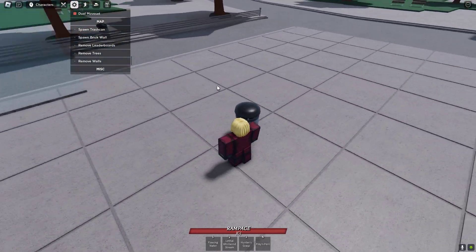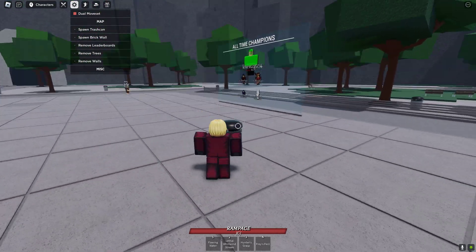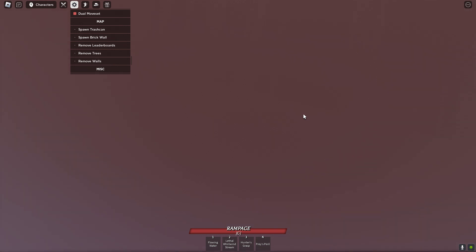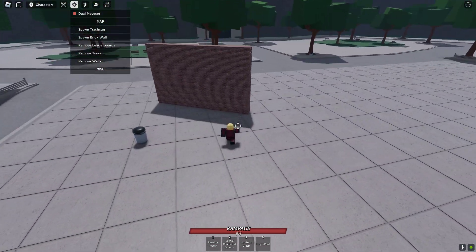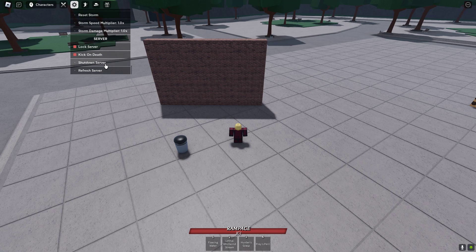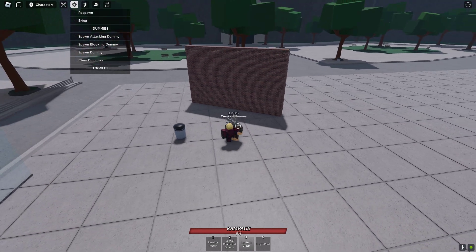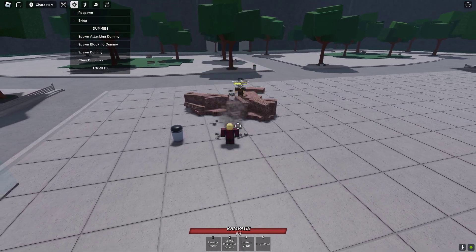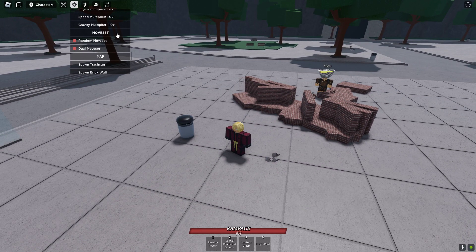We're gonna showcase a few of the new parts of this. So you can summon trash cans — this is pretty cool, you can just spawn them and throw them. Then you've got a brick wall, just summon a brick wall. If I spawn a dummy, I'm pretty sure there's an effect for when you throw it at it — oh yeah, it breaks the wall. That's pretty cool.